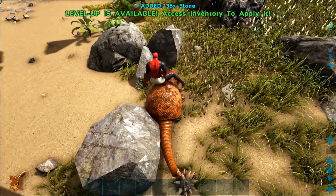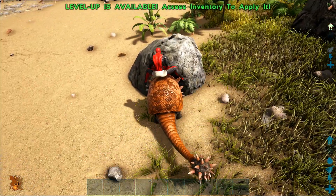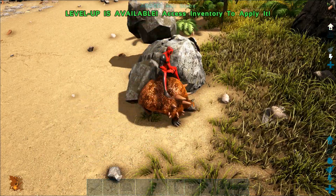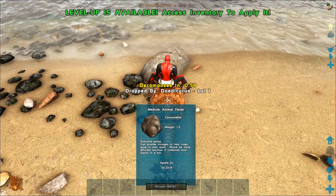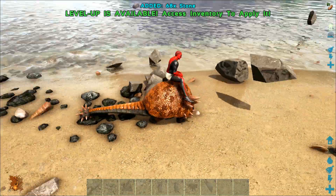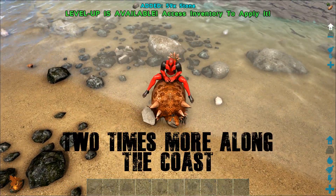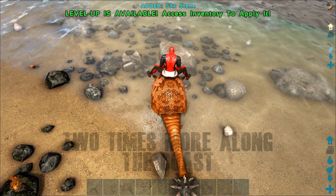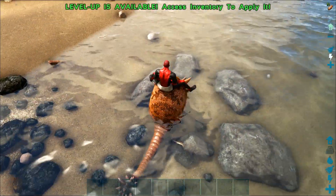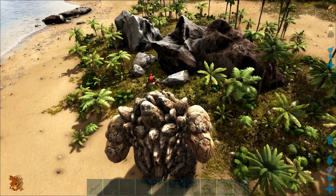For inland stone gathering, a level one Doed collected about 32 to 37 stones on average per hit. However, when you move the Doed to the coastal areas, the gathering rate increased about two times, with the Doed collecting on average 59 to 78 stones per hit. So if you want to collect stone with a Doed, definitely bring it to the coast.